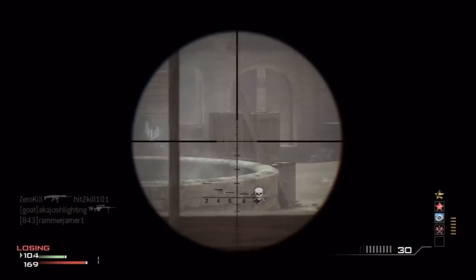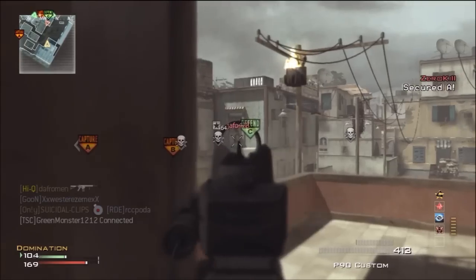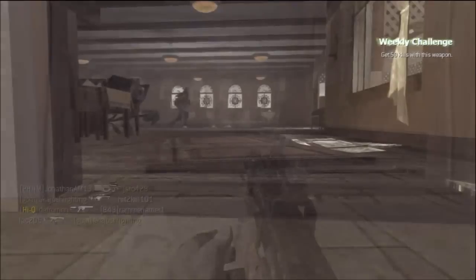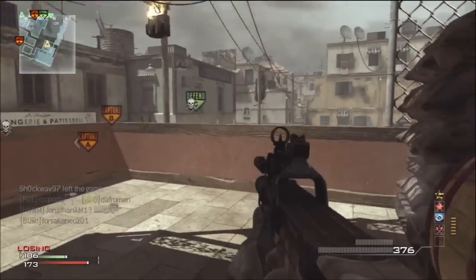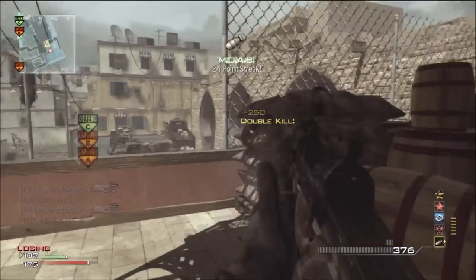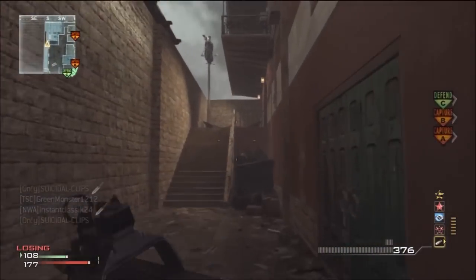Coming up here I will be getting the MOAB. I get a couple kills, I kill this guy right here, then I hear guys behind me so I reload, lay down, pick this guy off. Here's some more guys — reload, turn around, lay down, drop shot two guys — MOAB. That's pretty much the gameplay guys.